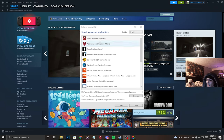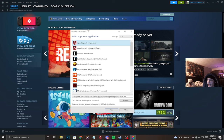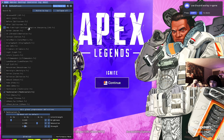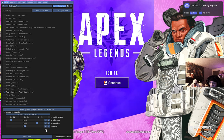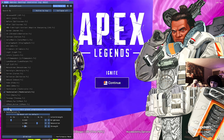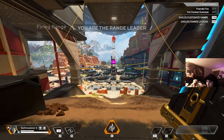Now we're going to go over a program called ReShade — this is how I get my game so bright and saturated. All you do is assign your Apex executable to ReShade, and once it's assigned, just launch your game. In-game I use technicolor.fx, and the box at the bottom will show you the brightness, saturation, and red/green/blue values — go ahead and copy those settings.